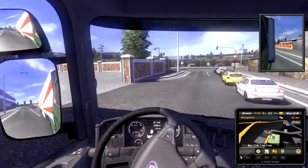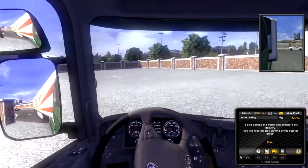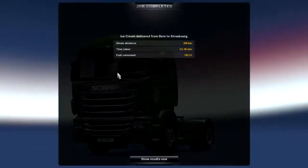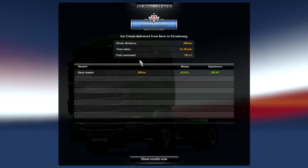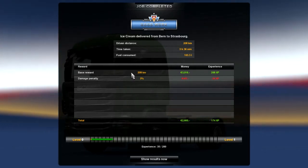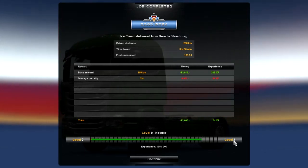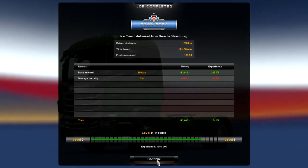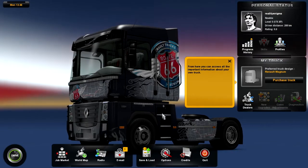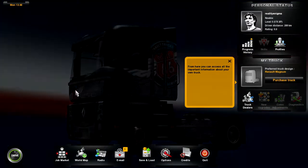Let's skip delivery — I'm not interested in parking. Look at that. Good work. Drove 208 kilometers and used 103.3 liters of fuel. Didn't quite make it to level one. So there you have it — a quick look at Euro Truck Simulator.